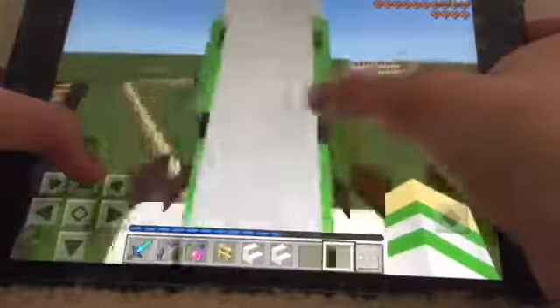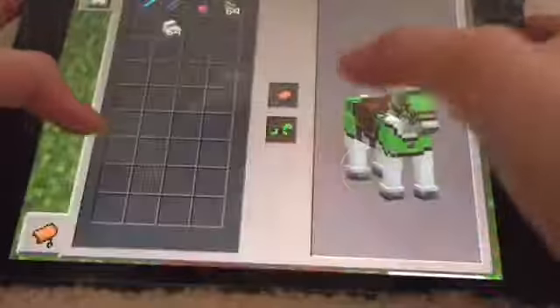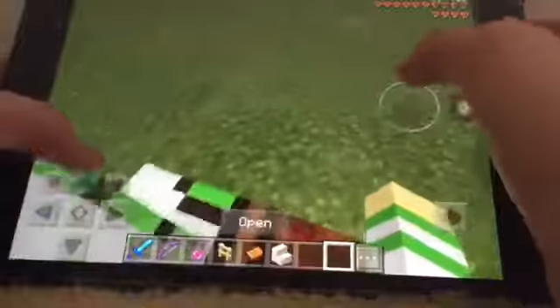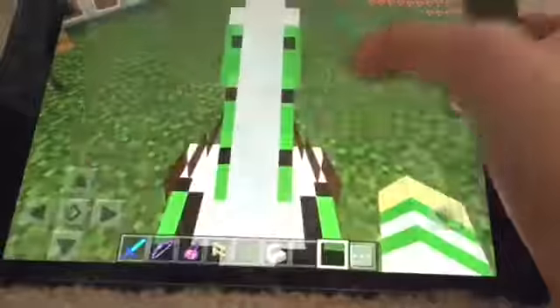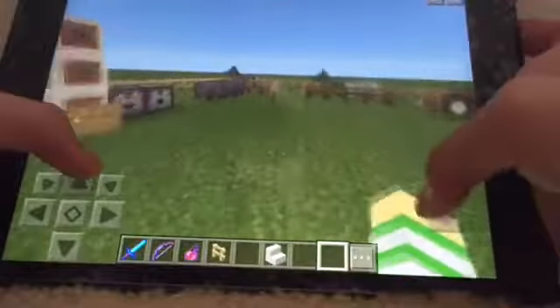I can ride my little horsey - the jumping is so cool. I'm riding my little horsey out here. You can see my horse is wearing horse armor and a saddle. Without the saddle you can't move your horse around, but as soon as you put the saddle on, you can. My horse actually has a lot of hearts.